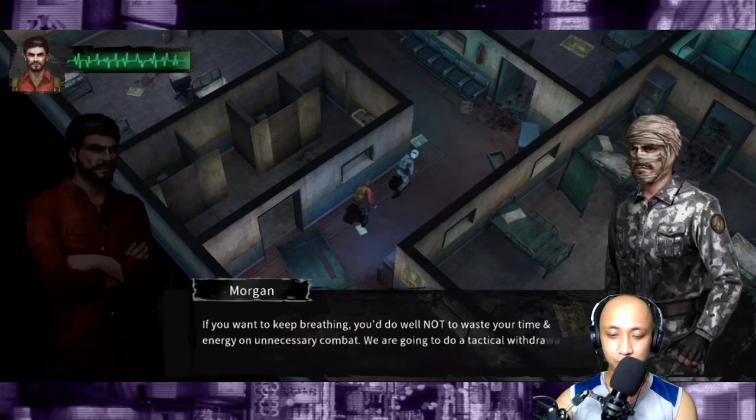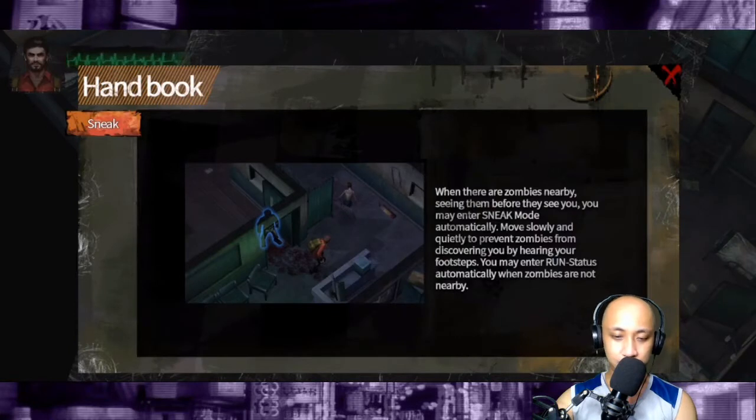You do well not to waste your time and energy on unnecessary combat — we're going to do the tactical withdrawal. Handbook: sneak. When there are zombies nearby, seeing them before they see you, you may enter sneak mode automatically. Move slowly and quietly to prevent zombies from discovering you by hearing your footsteps. You may enter run status automatically when zombies are not nearby.